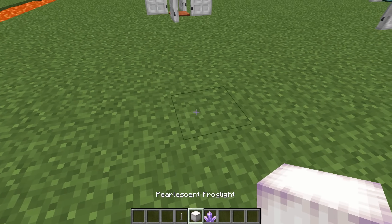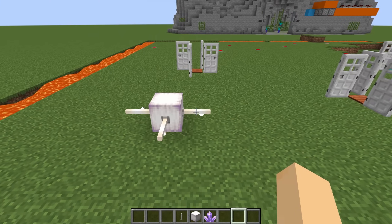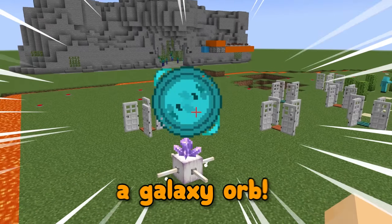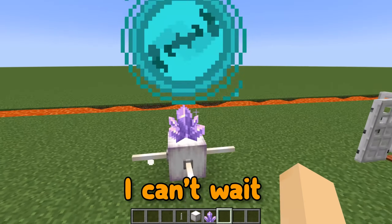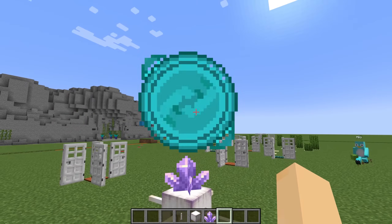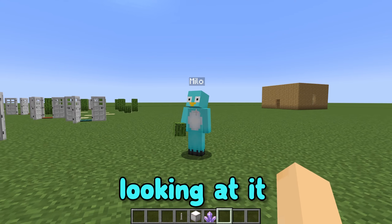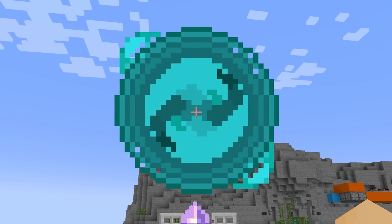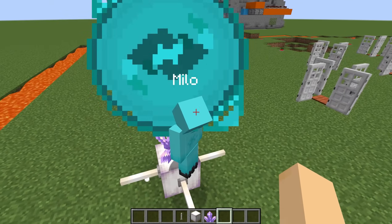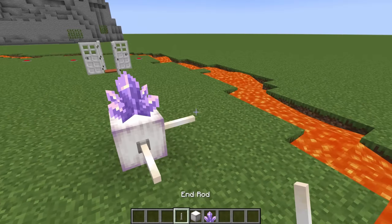In order to make the galaxy crystals, first you need a pearlescent frog light, and then you surround it with end rods, just like this! It already looks so weird and alien, and now all you have to do is put an amethyst on top and wait for the fun to begin! Whoa! A galaxy orb! This is insane! I can't wait to see what this does to the zombies when they come close! This is the galaxy crystal orb! It's gonna totally destroy the zombies when they get near! That is the craziest thing I've ever seen! I can't stop looking at it! It's kinda hypnotizing! Maybe it'll hypnotize the zombies? I actually have no idea what it's gonna do to them! No, Milo! Don't break the crystal, please! I'm gonna place them all around, so the zombies can't even go around them!